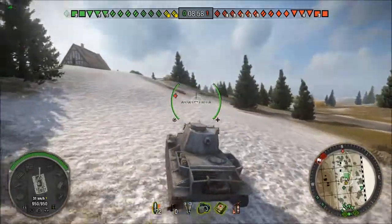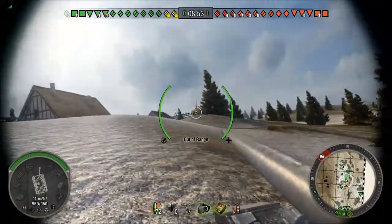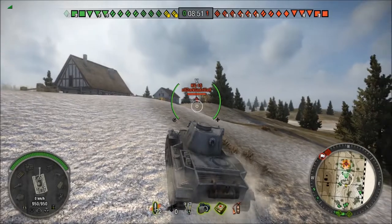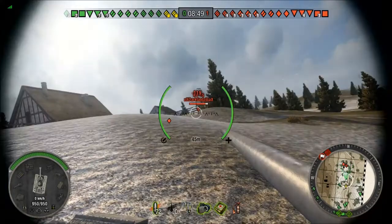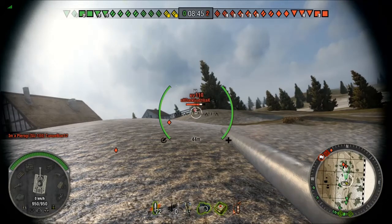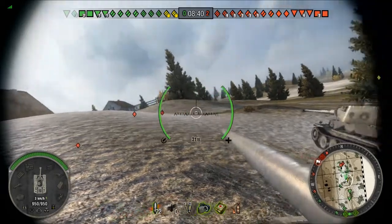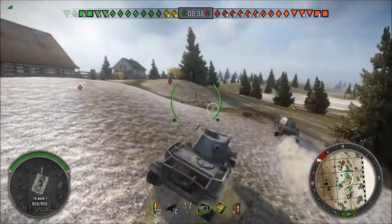There's a tier 4 light tank, the M5 Stuart. He's going to get it. Maybe I'll peek up this hill real quick to see if anybody's up here. KV1S — well, that doesn't look fun. KV1S with the 122 high-velocity gun does a lot of damage, especially to a light-armored tank like mine. Push up and say hello.